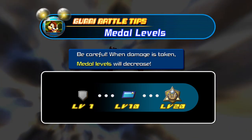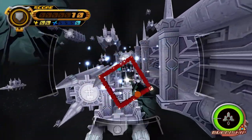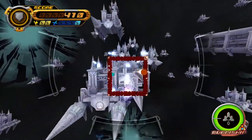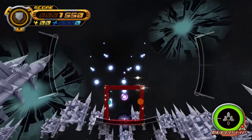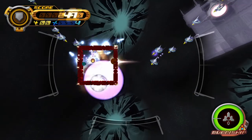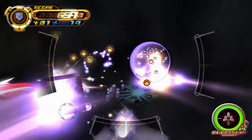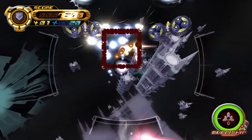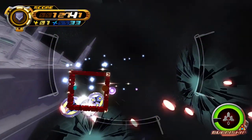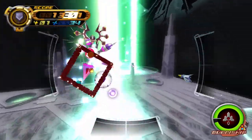If you take damage, your metal levels increase. If you hit 30 metal levels you enter Berserk mode, which means you do a tremendous amount of damage. The reason people always use the donut ship is because most things in this game aim for the middle of your ship — if you don't have a middle, you won't get hit. That's why speed runners and others use it.